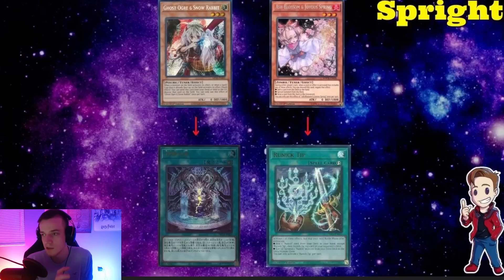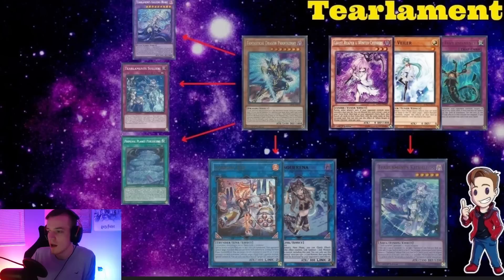For Runic cards, make sure you use Ghost Ogre on the Fountain. Use Ash Blossom on the Runic Tip — you don't want them to search whatever they want. That card lets them search another card, use it to summon two, then Runic Fountain draws two. You want to cut this off as soon as possible.